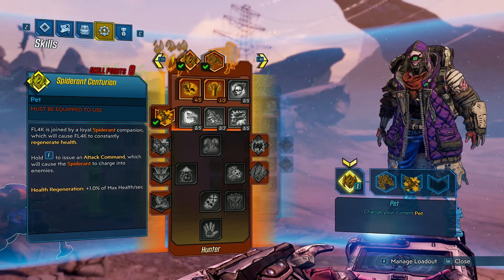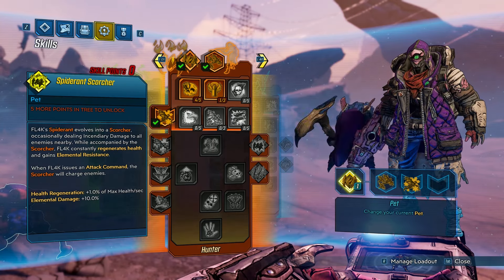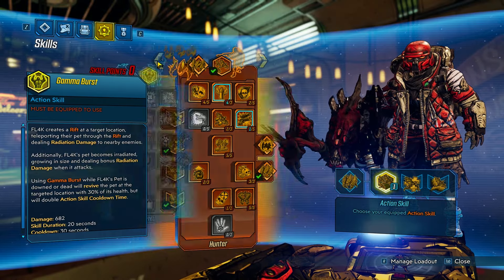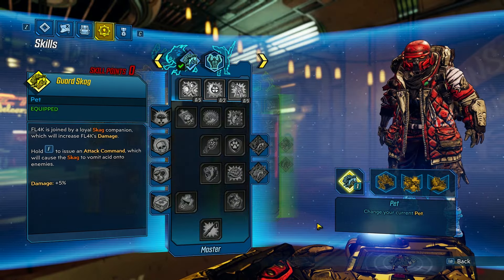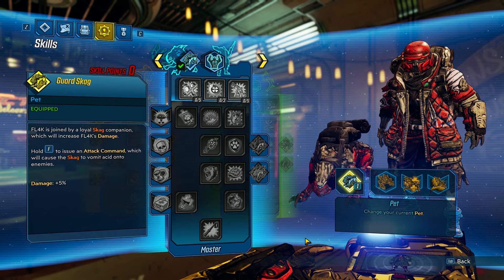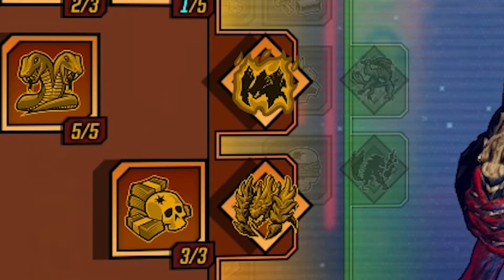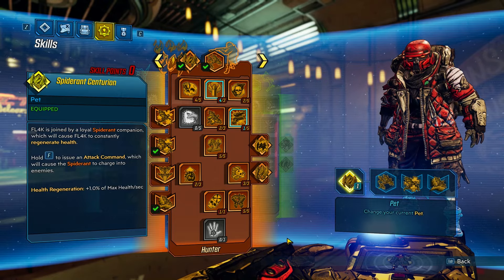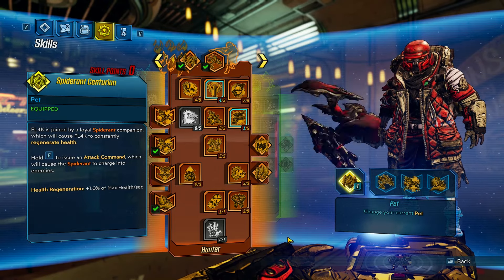Flak has pets in addition to their three skills — they have three pets associated with each tree. You can technically mix and match, so you could go down one tree and have a pet from a completely different tree. However, the augments on each tree are focused on augmenting the pet associated with that tree, so I would recommend you stick with the pet associated with that tree.